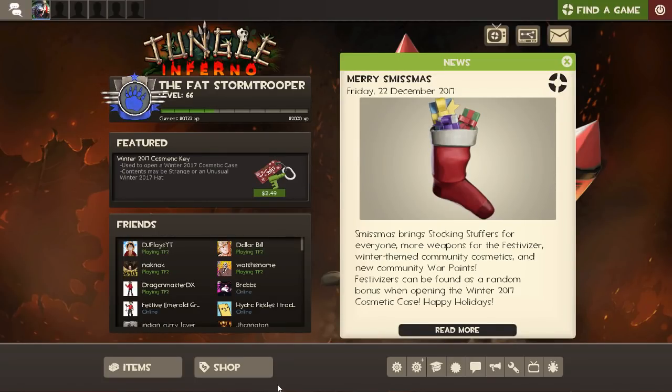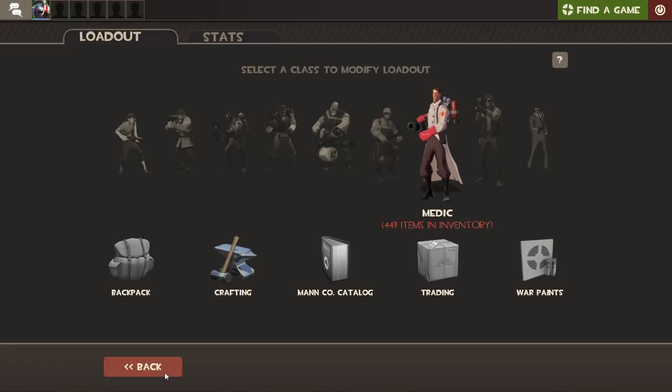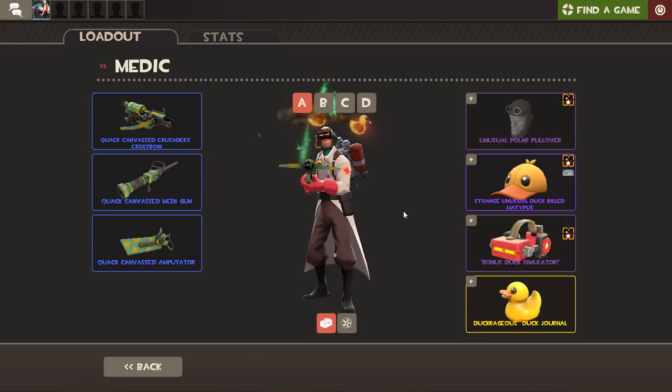Hello there, it's Fat Stormtrooper from Daft Chicken Gaming. I recently did a spy loadout which I wanted to make all-duck, and I got some really useful commentary back from some of the guys. I've been trying to work towards your duck suggestions. I got commentary about making other classes all-duck, and one in particular was about medic and whether you could get an all-duck medic. So I took their advice, went away and had a look, and I've made myself an all-duck medic.